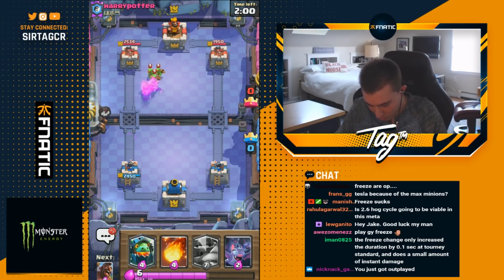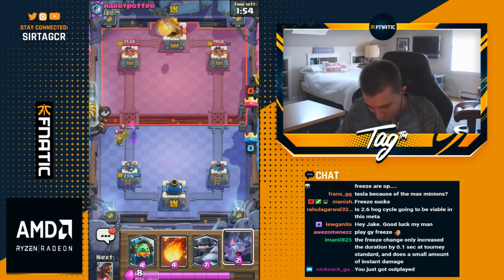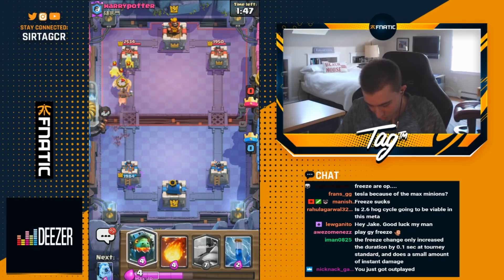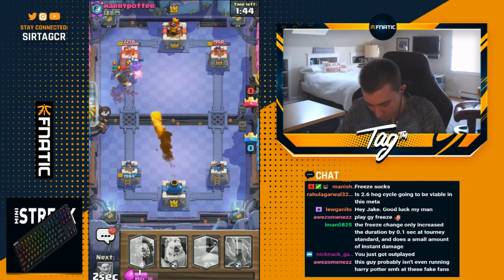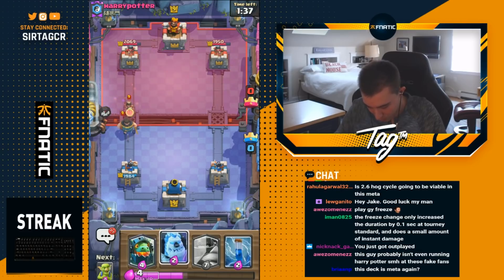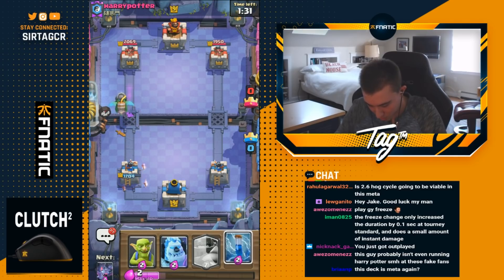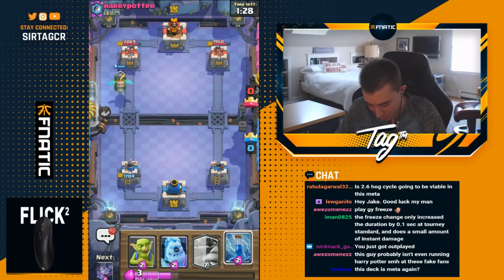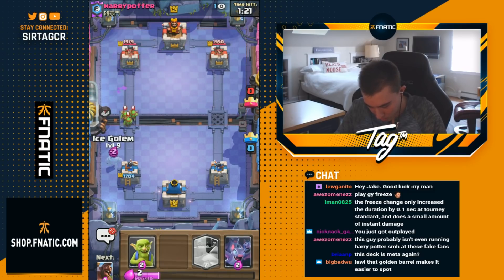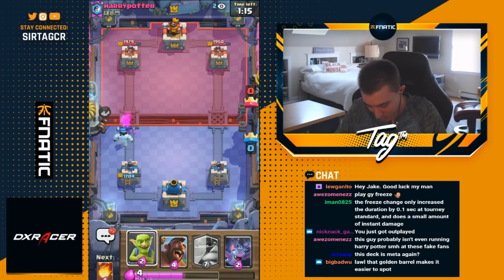He's gonna have Spear Goblins with this — it's gonna be a pretty hefty bait deck. He goes in for a Barrel so I'm going to go in for bats on top. I had to save my bats for the barrel. I'm gonna go for a fireball to get some extra damage and eliminate those Rascal Girls. He goes for Princess so I drop an Inferno Dragon right on top — not the best answer but it's the only attacking answer I have. I go for a zap, maybe get some chip damage, and drop an Ice Golem, getting ready to roll with goblins on defense.